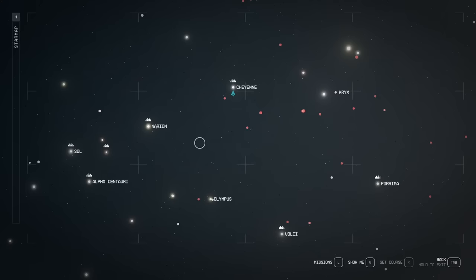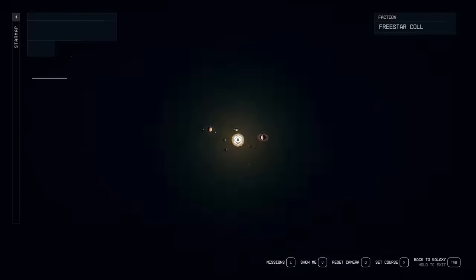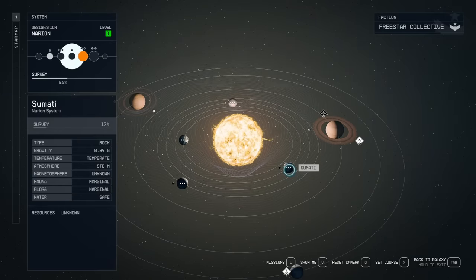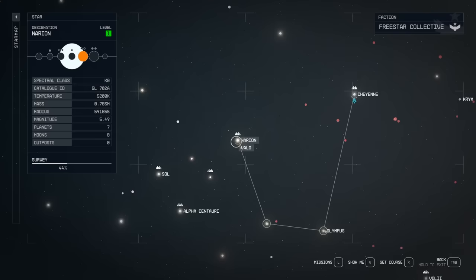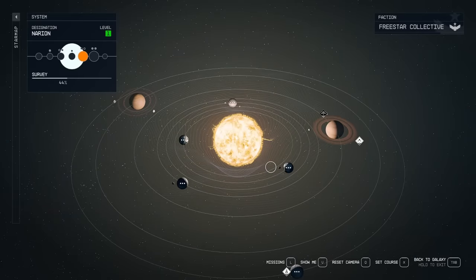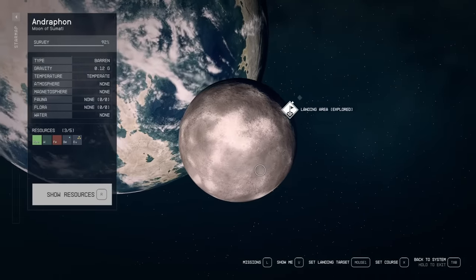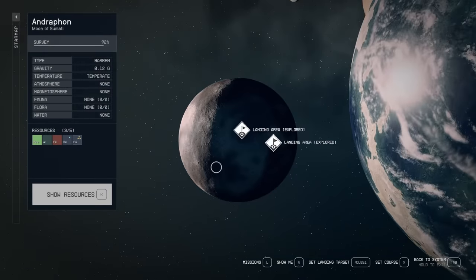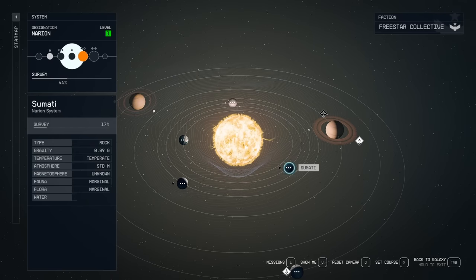Once you've stocked up on your resources, we're going to want to head to the Narion star system. There's actually a moon on here that every single person will be able to populate with three of the most important resources for actually building out your outposts and various other things in the game. You're going to want to go to the Enderafin moon — it's right next to the planet Sumati.